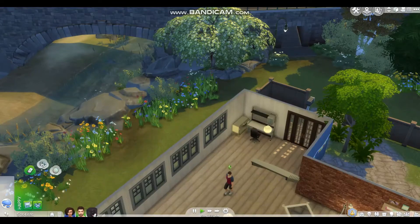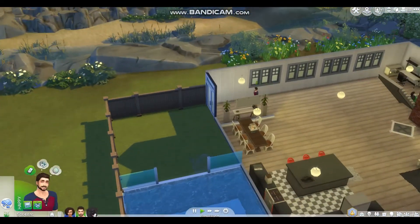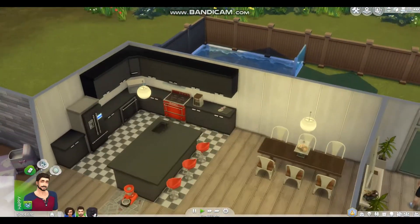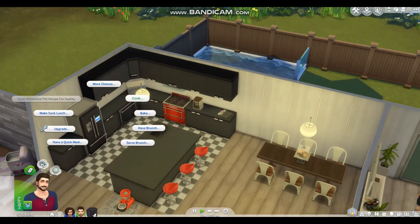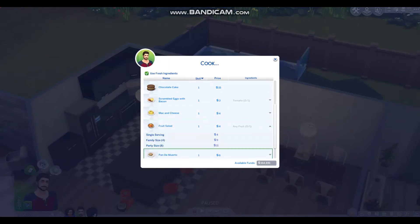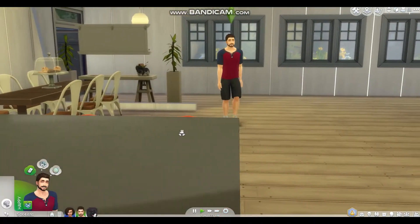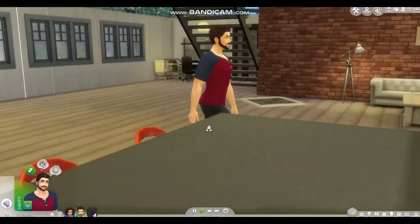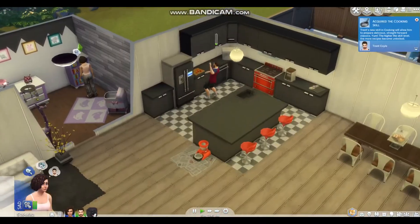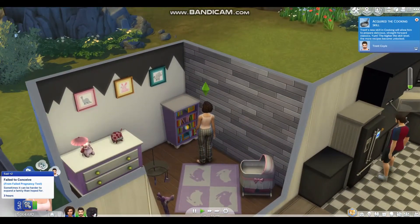She's just gonna go cry it out. Trent, could you please cook something — preferably something you'd eat when you're sad. Let's make a fruit salad, family size. That's gonna make Chantelle even more sad. She's feeling a little bit happy but she went into the baby room.